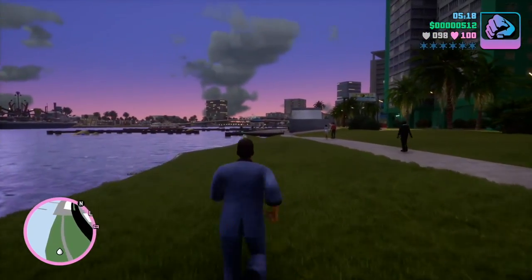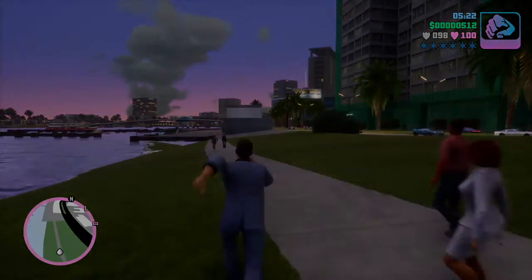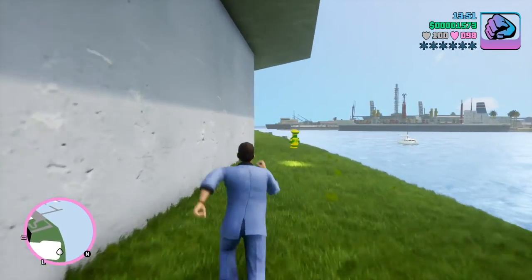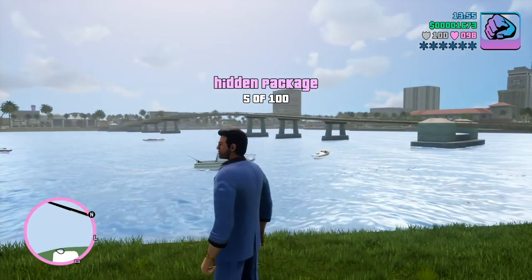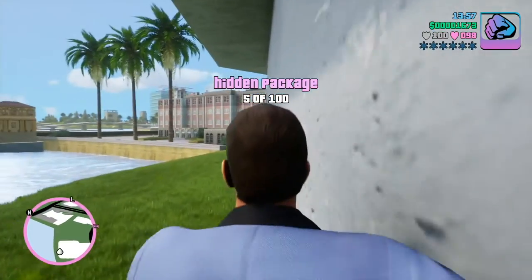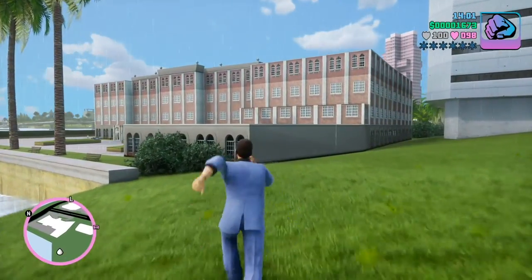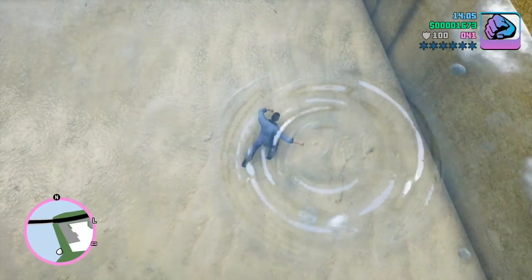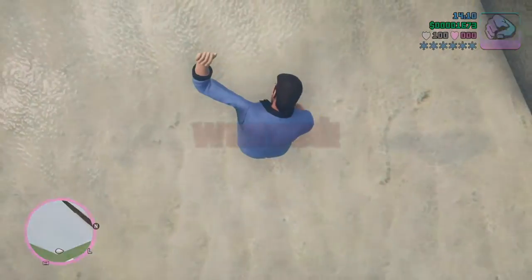Let's move on to the fifth hidden package. A fifth one can be found by the ocean near the hospital and a crossover bridge to Star Island, which is again by the hospital. You don't want to fall into the water because, well, you die. You can't swim.